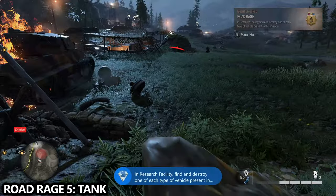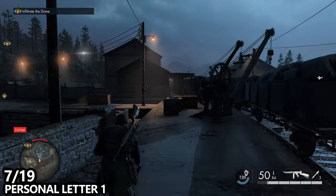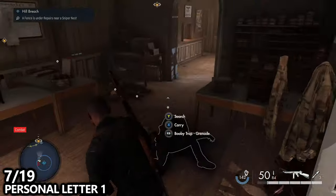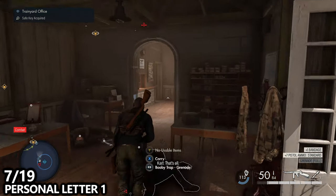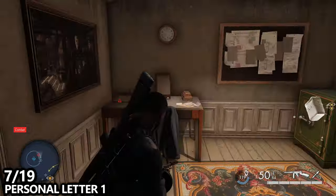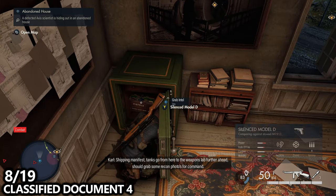The achievement or trophy should unlock here. We've then gone to the far eastern point of the map where there is a train depot. There's a side mission to take photos for reconnaissance. Inside the depot on the left-hand side is the actual train station — go inside and find the officer, usually upstairs. Loot him for the office key, then go upstairs to find a personal letter on the desk. With the key you can also open the safe without wasting a satchel charge — inside you'll find classified document number four.